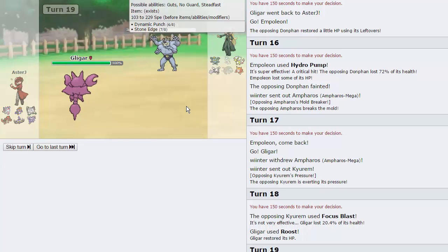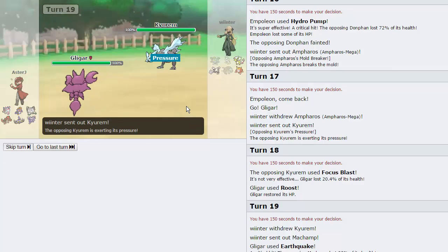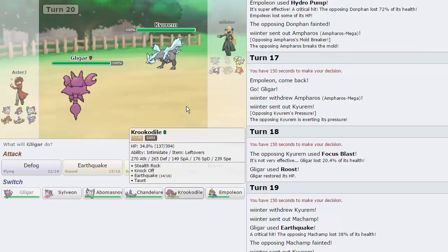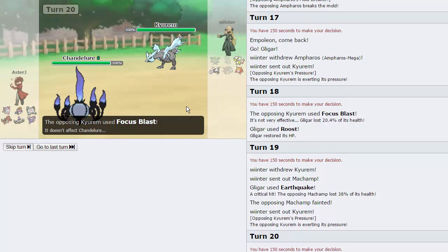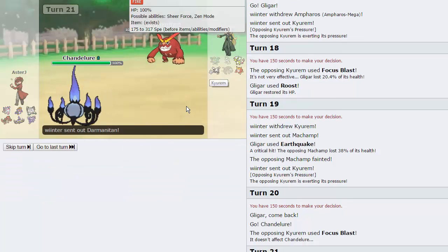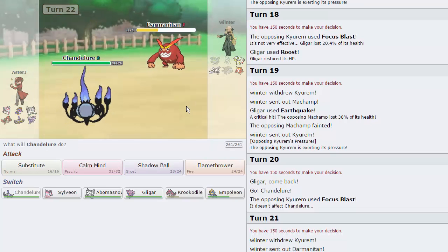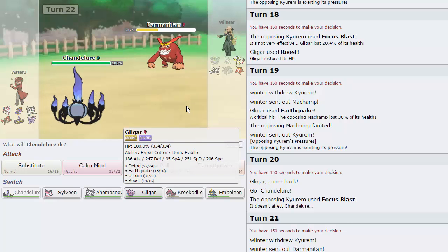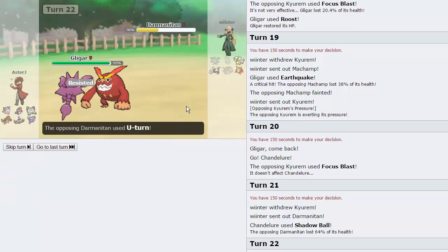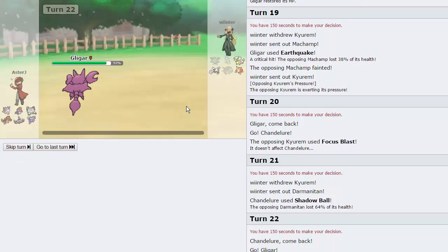If I would've just Ice Beamed the Ampharos initially, it would have already been dead. Kyurem comes back out — I think it's going to fire off an Ice move, so I'm going into Chandelure predicting that. He goes for Focus Blast once again — that's not going to do anything. Now we go for Shadow Ball and whatever wants to come in. It's going to be Darmanitan, taking a lot of damage. He's going to fire off a Rock or Ground move, so I go into Gligar. He U-Turns — you can't just predict every turn and expect to win like that.